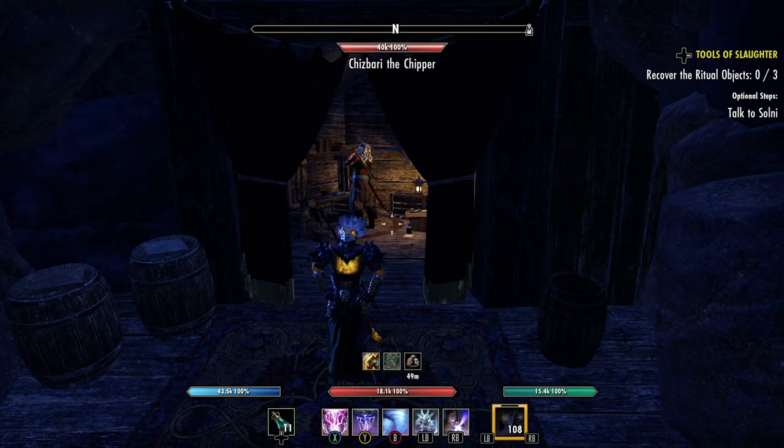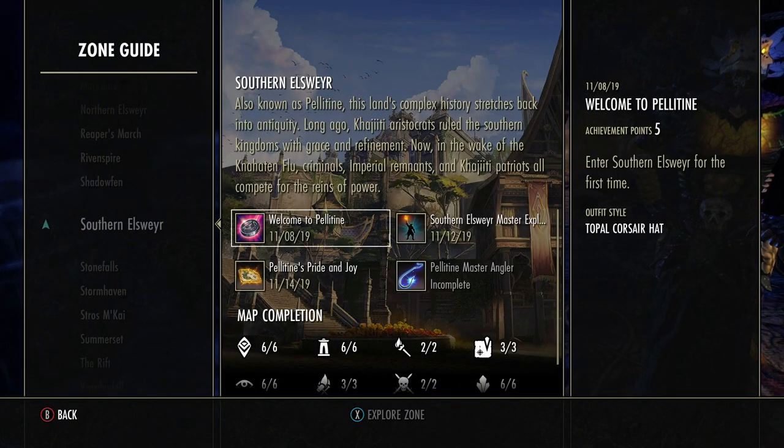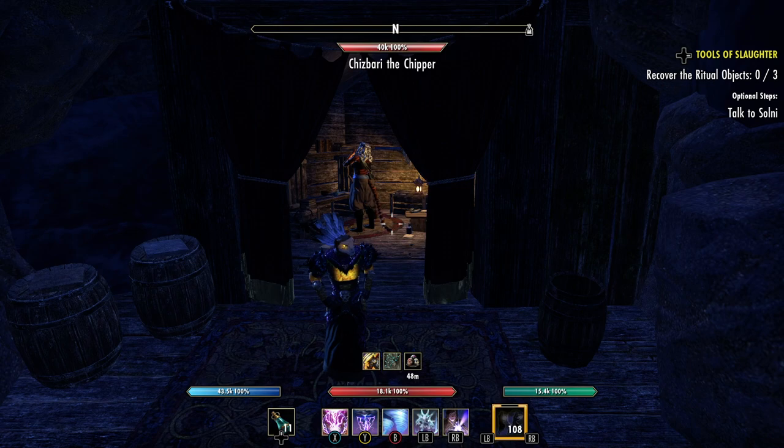When you've done 30 you're a Dragon Guard Operative and you'll be able to get the box. Actually, to open up these quests you need to do the first three quests. If we go to the zone guide you can see the storyline quests - you just need to do down to Uneasy Alliances. The third one is really simple: talk to Siza Han, then the little Khajiit, go back, and it's done. When you do 30 of these quests, you'll be able to get the box downstairs which gives you Dragon Blood, Dragon Roam, Dragon Bile, and the New Moon Priest motif pages.